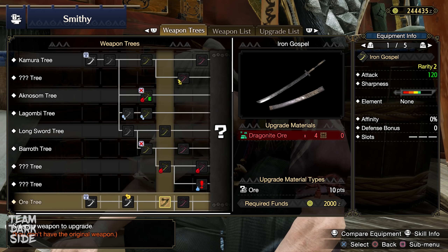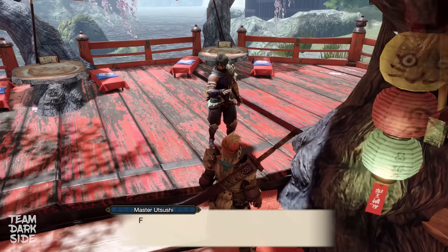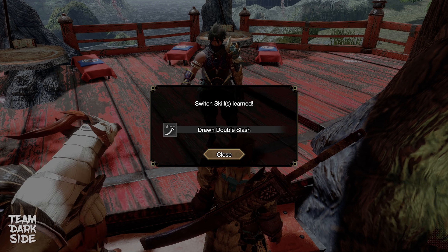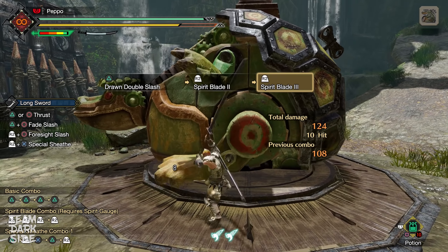For 4-star quests, I generally recommend using the Iron Gospel longsword — it's easy to craft, you just need to collect 4 Dragonite Ores in the Lava Caverns. As soon as you craft 8 longswords (upgrades included), you unlock Switch Skill 1: the Drawn Double Slash. I recommend using it, however at the beginning you will need some practice, so use the training area to get used to this new attack.